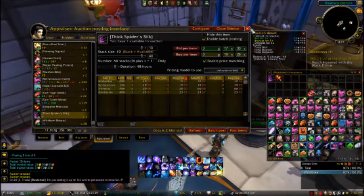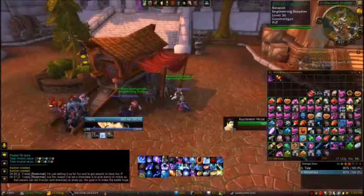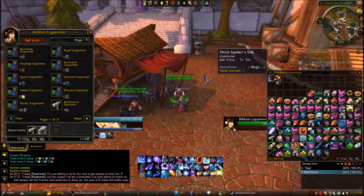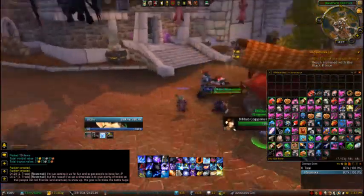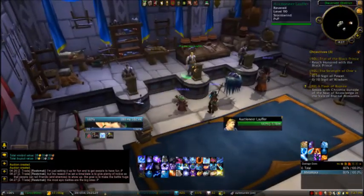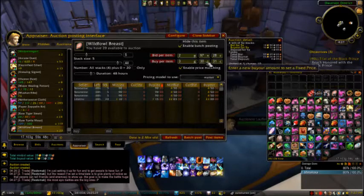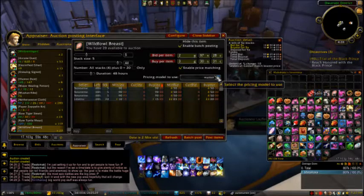Look for the lowest price, undercut, auction them, and sell those that are expired most of the time — and you're good. Now if you want to understand what 'undercut' means: the lowest price on the current market is what you undercut with the same amount you have in your auctioneer. This amount is saved by the auctioneer based on the market, so it calculates it by itself, picking the best value to auction.